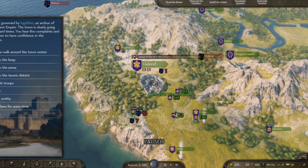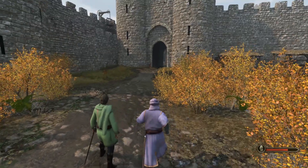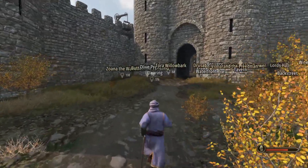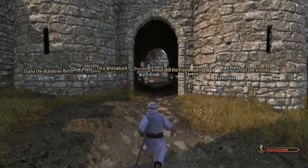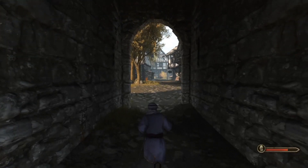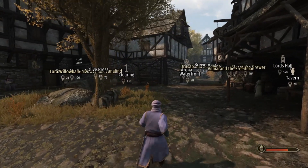That's going to dictate what type of workshop you want to open up in the city. You go to take a walk around the town center inside the city, and then once you're in here you can hold down left alt to show all of the areas of interest in the city. You can see on the right there's a wine press, there's a brewery in the back, and there's an olive press on the left.